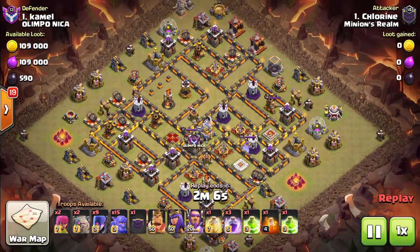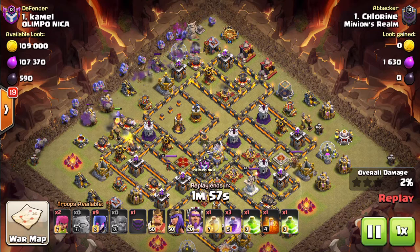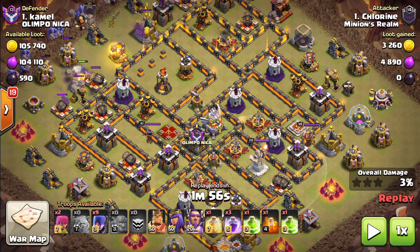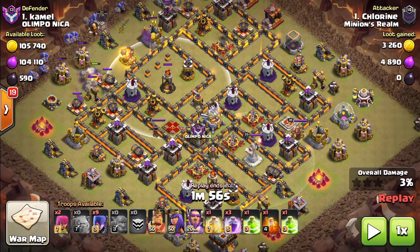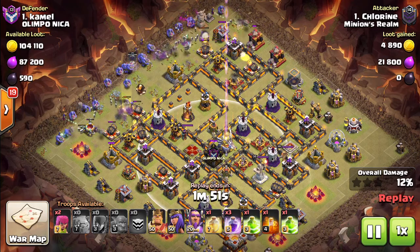I'm going to end it off with my main, Chlorine, coming in on this base — this is what secured us the perfect war. Anti-three-star base. I looked at this base and normally with these inferno compartments you want them at the corners so it's really hard to bowler walk — but this one was right in the middle of that side, which is one of the big reasons I attacked there. If you look at this base, almost all of the defenses — if you take this wall and cut it all the way over — are on the bottom half; there's nothing up top, everything is down here. I knew if I jumped here and here, I would have access to 75% of the defenses in the map.